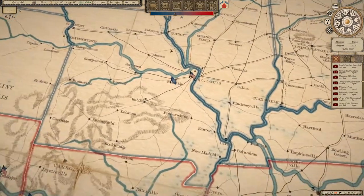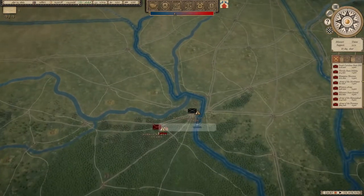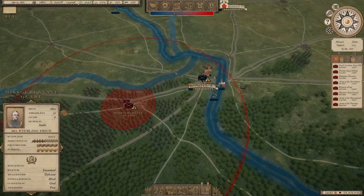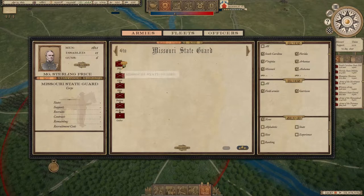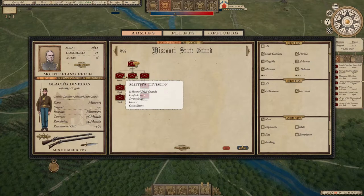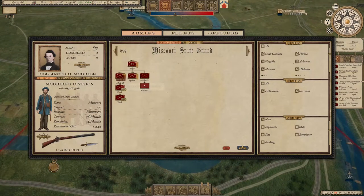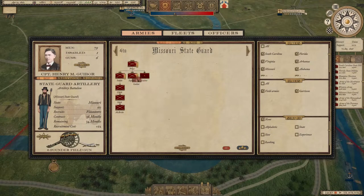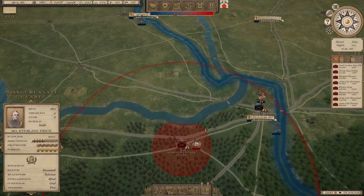When the war starts, pause first. What you want to do is go through all your armies and give them decent equipment. Starting with the Missouri State Guard: Sterling Price has about 1,800 men under his command, and the Department of the West numbers 1,500 right now. Add two divisions and keep the structure fairly lean, because in a good field situation it's much easier to work with well-organized divisions.